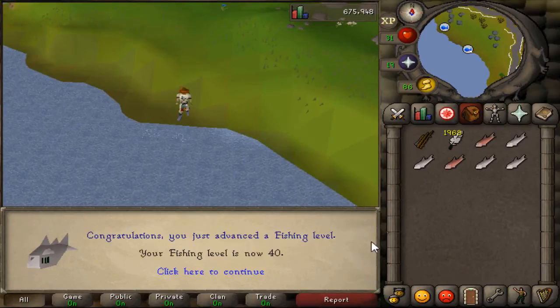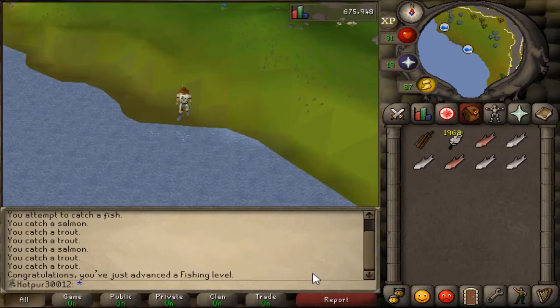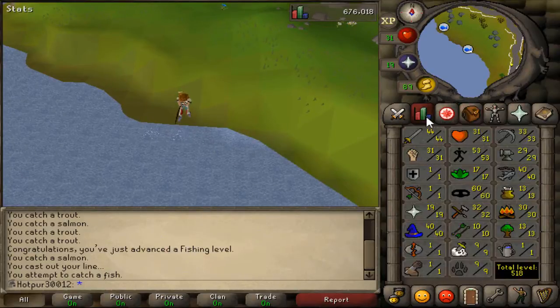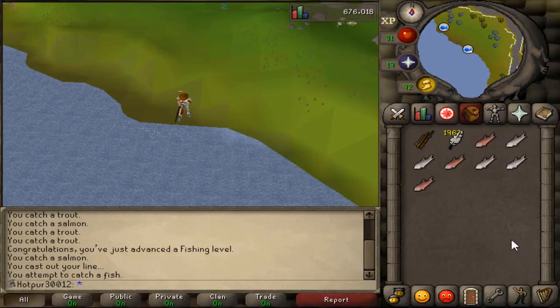We have just hit 40 fishing — now we can catch lobsters, but I'm going to stay here until about 50. I have about 2k feathers left so I'm not worried about running out. We'll also go finish Merlin's Crystal while we're in the area, then head to lobbies.